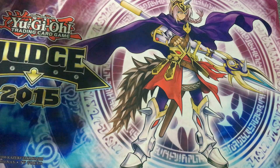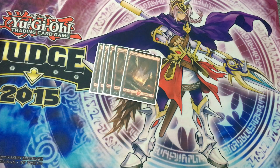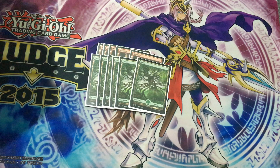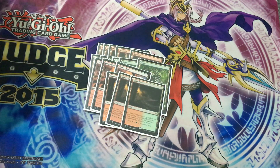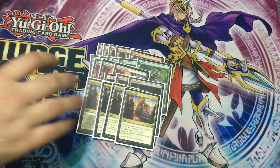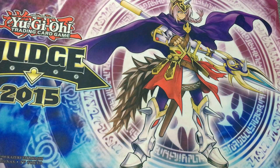Alright, so we'll start with the land base. Five mountains, six forests, three Cineglades. Sorry about some of the proxies. Three Game Trail and four Aether Hub. Aether Hub are extremely good — I'll get into that later.